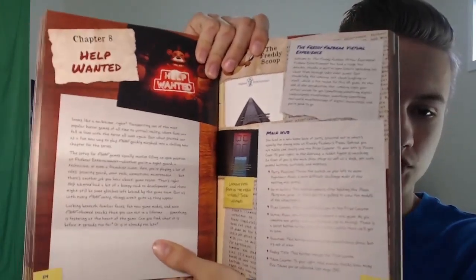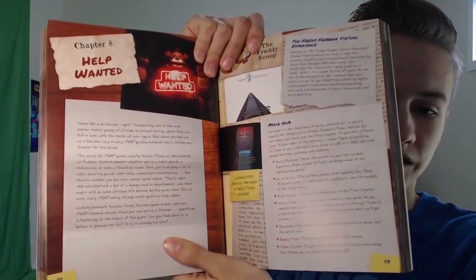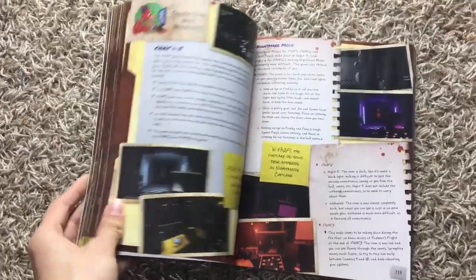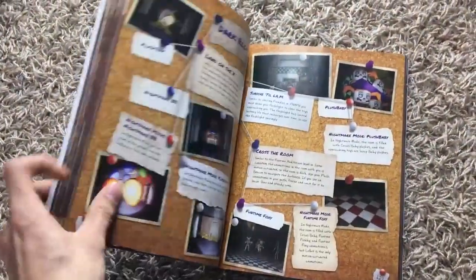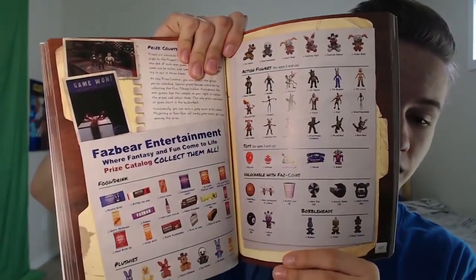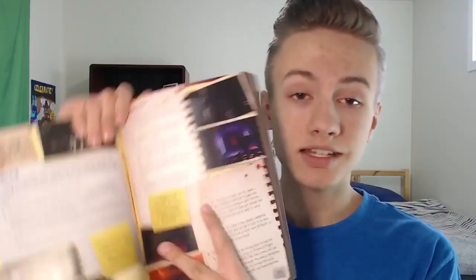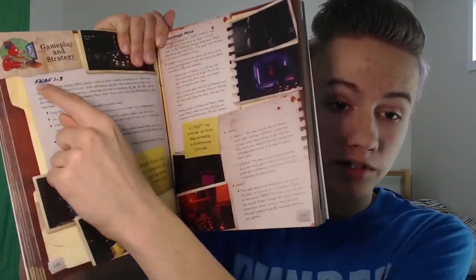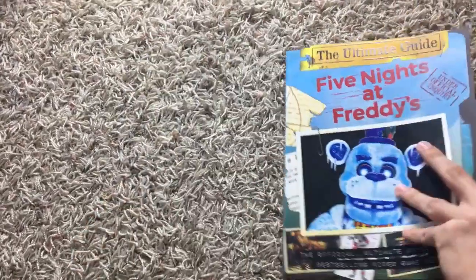The first new chapter covers Help Wanted, which was originally the VR game and now has been made into a non-VR port as well. It includes a description of how the game plays out and what's all in it. It has a picture of all the different prizes you can get, and detailed descriptions on the different game modes. It tells you what's different about FNAF 1 to 3 within Help Wanted — they're all included in the game but have some differences from the originals, because it's a VR remake.